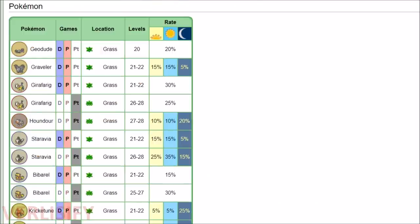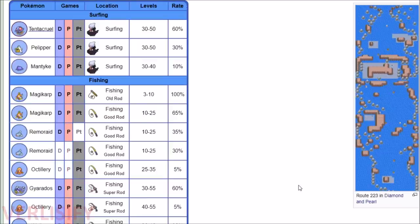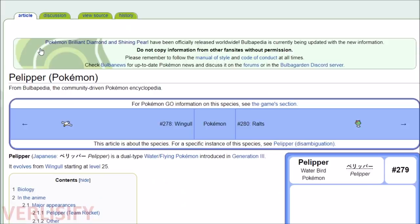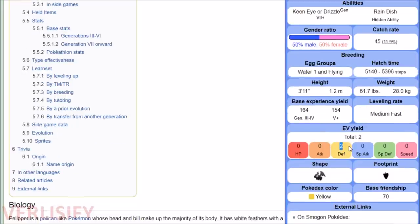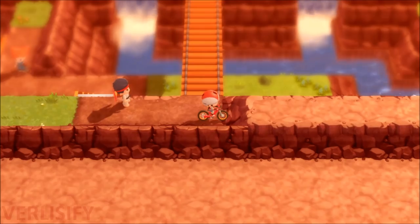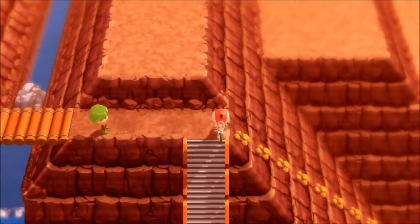For special attack, the Valor Lakefront has Girafarig — mostly useful for relentlessly KOing it to gain special attack EVs. For special defense, Tentacruel on Route 223 has a 60% spawn chance with no Poke Radar needed on the water. Mantyke also gives 1 special defense EV. Avoid Pelipper if you're not going for defense, and Driftblim on Route 223 can give value too if you're training a defense/special defense tank.